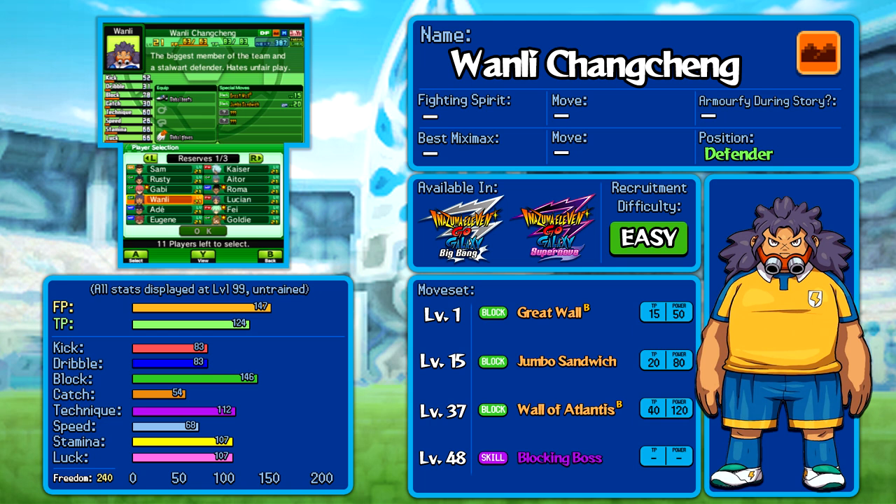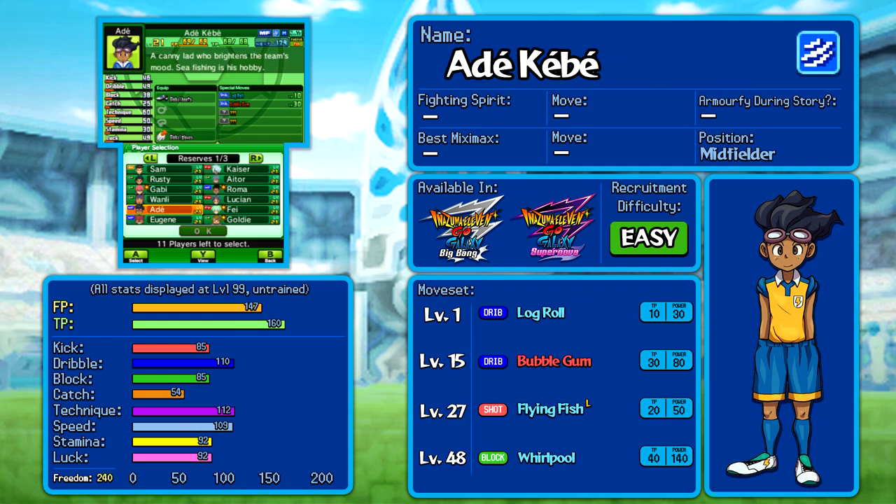Pick him if you like him could not apply more strongly to Adekebe. I wish I didn't have to do this to my guy, but in an objective informational video — he really sucks. His highest stat is technique at 112, backed up by 110 for dribble on a midfielder. His kick and block is quite low. He's even lost one of his blocking moves in Killer Whale. Thankfully, Whirlpool got significantly buffed, so he does at least have one good move. But Flying Fish, his signature long shot, has been buried — it's only 50 power now, extremely weak.